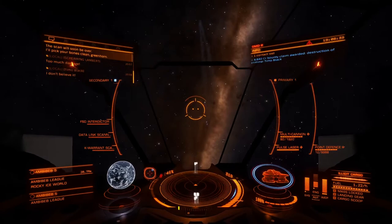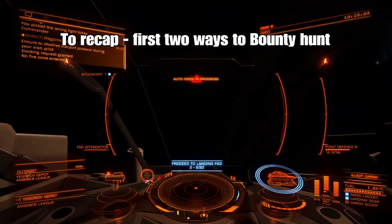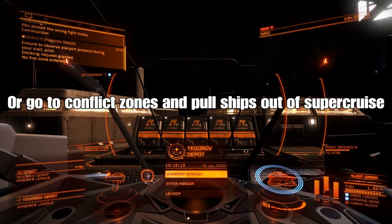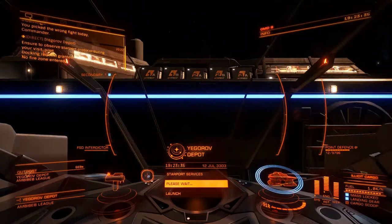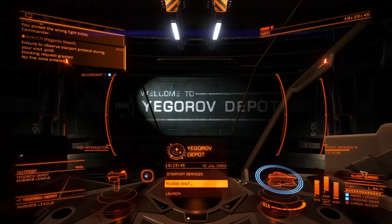I would not recommend flying head-on into a conflict zone because you really won't do well. To summarize, a good way to start is to go to a nav beacon first — good for beginners. Then go to conflict zones and pull ships out of supercruise using the interdictor. Those are two ways to bounty hunt for a start. Then what you do is go back to the station.